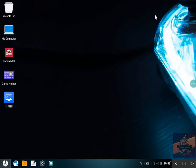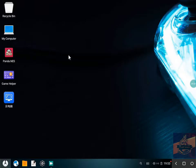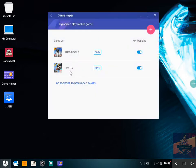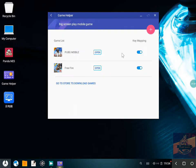Hey guys, today I'm going to show you how to fix keyboard and mouse not working in Phoenix OS. After downloading the games you want to play, just open the Game Helper and click on the plus button and choose your game. I have already chosen PUBG Mobile — use the toggle button to activate it and just open PUBG Mobile.